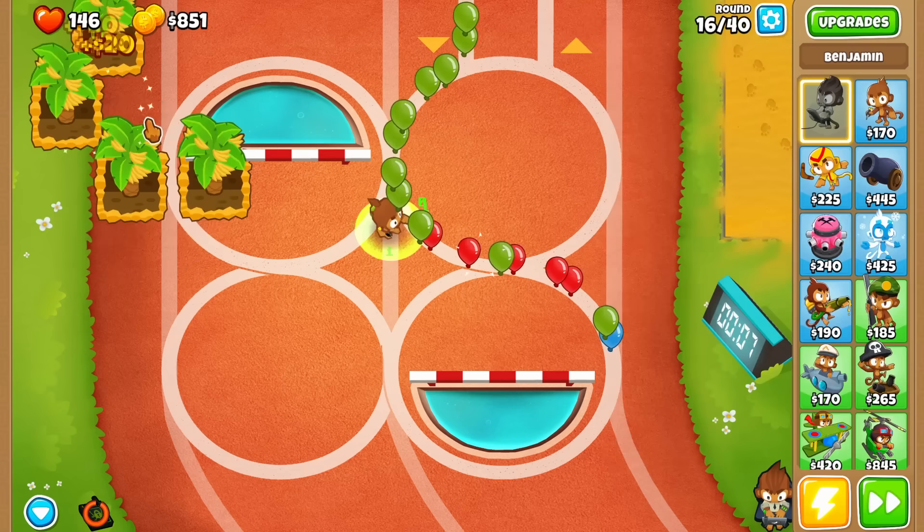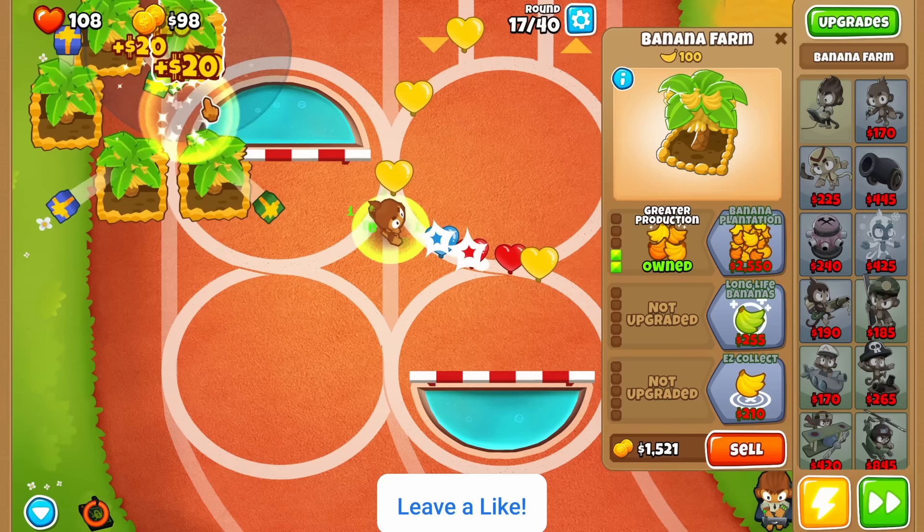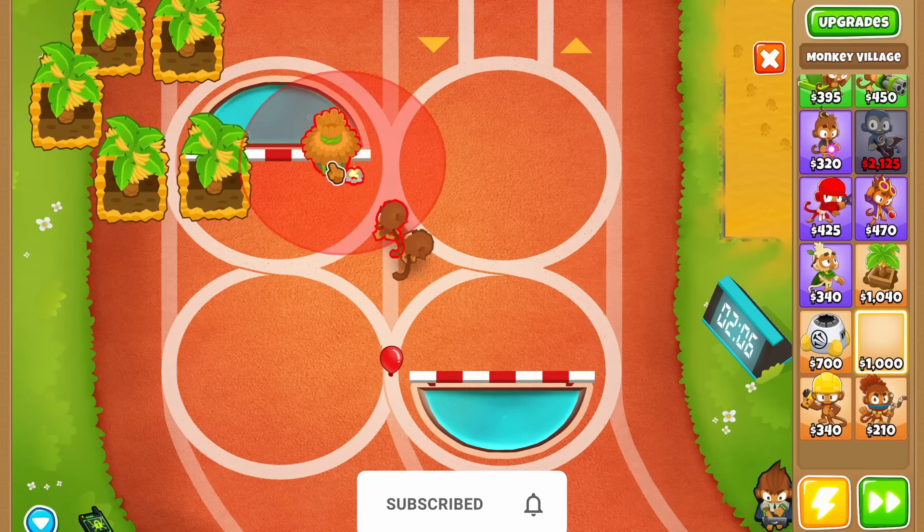I'm going to cut out every single time I use Ben's ability — you can figure it out on your own. It's not really hard, just use it when you feel like you need a little bit more popping power. After upgrading the last farm to 2-0-0, make sure to build one more dart monkey for extra popping power in round 17.